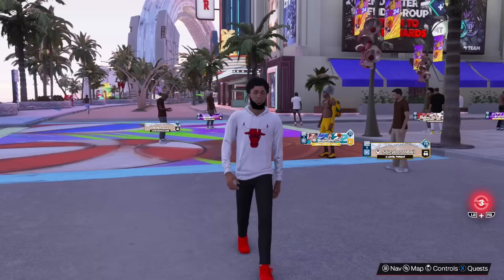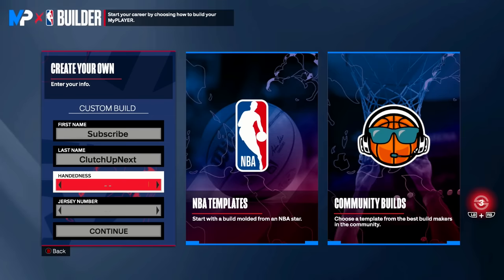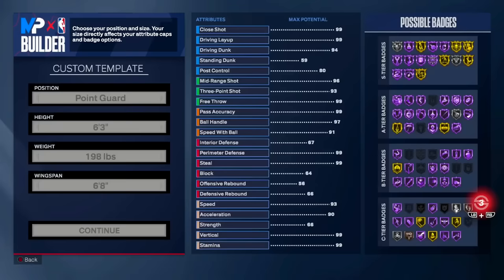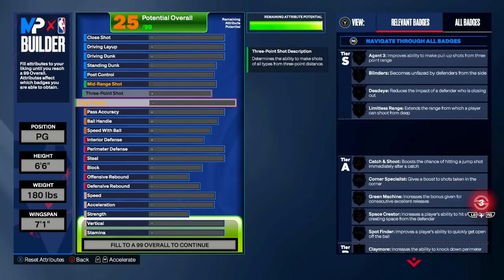Now I'm going to show you guys the second variation of this build. The name doesn't matter. We're going left-handed again, jersey number doesn't matter. The position of the alternative build is also point guard, six foot six, minimum weight, and the same wingspan of seven foot one inch. Now it's time to set the potential on the second variation — I'll explain everything once this build is created, so just follow along.